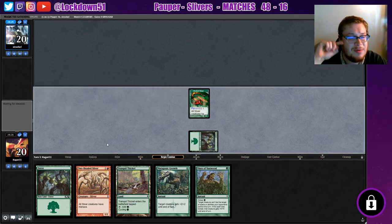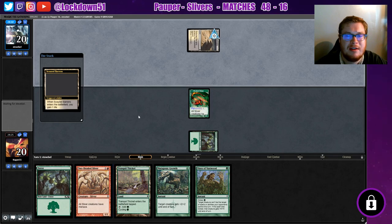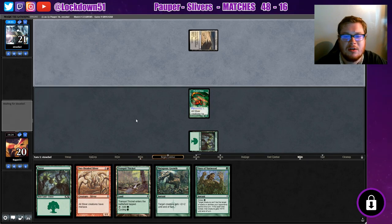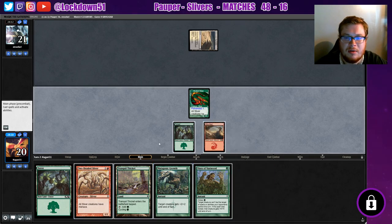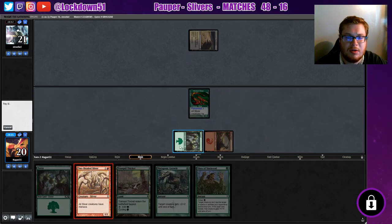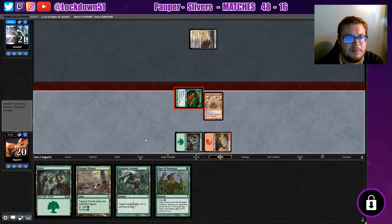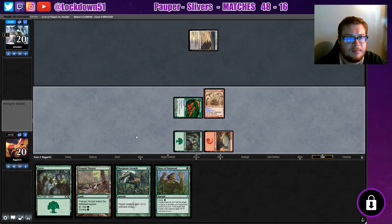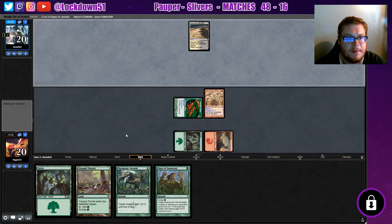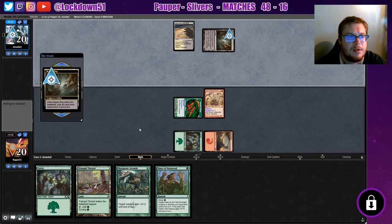I'll go over the deck list at the end — I wanted it to be a surprise. We've got haste creatures and first strike creatures in red, and they gain life. So we got an extra turn to get cranking. We get our thing, which is nice. Let's get our creatures out — creatures have menace. We'll swing in and hold on to our Mutagenic Growth. We'll just start setting up the board a little bit. They had an awkward hand.